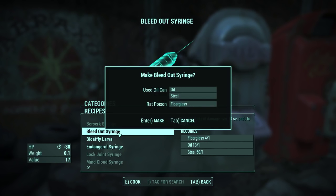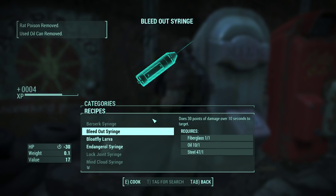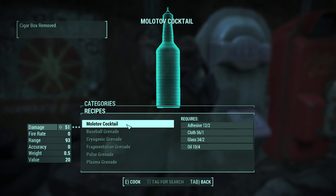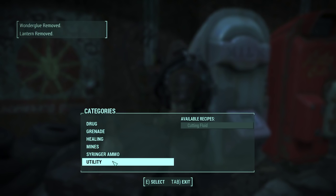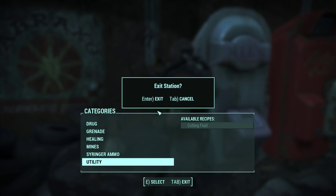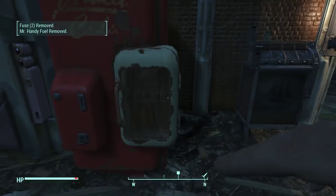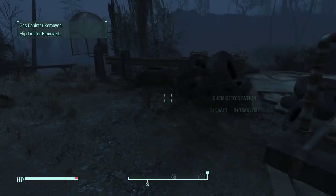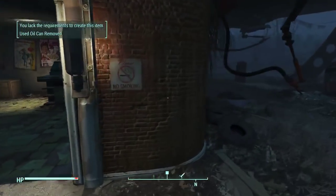We'll make some bleed-out syringes - only a couple though, keeping one fiberglass just in case. Then we'll make some molotovs - adhesive, cloth, glass - as many as we can. There's also cutting fluid under utility. A lot of crafting going on here. How much space do we have now - 235, good. We can take the Nuka Cola, the Abraxo Cleaner, and the empty milk bottle. I think that's all the crafting stations that we missed.